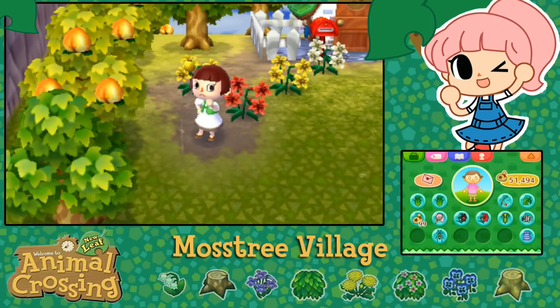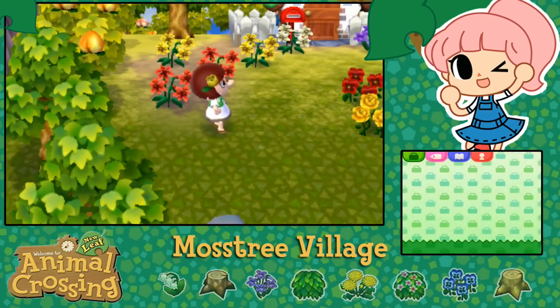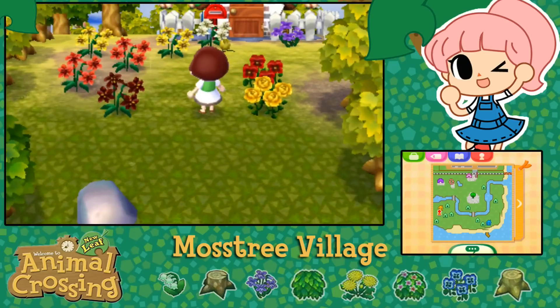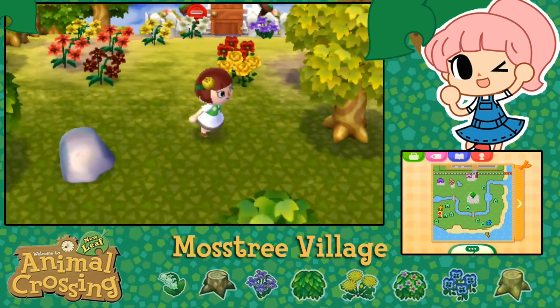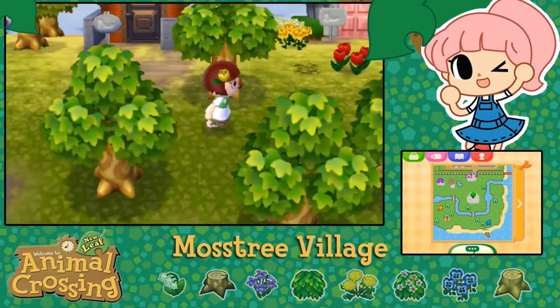I'm gonna go ahead and plant the red one over here. I don't know if planting the black one would do anything, but I'll go ahead and plant the black one over here too and just leave those lilies to do what they're gonna do. Is this a money rock or a gemstone rock? Anyway, we need to go over to Red's. I don't have my shovel out right now, so we'll deal with that later. I want to turn this into a little neighborhood area. We need to go talk to Isabel.